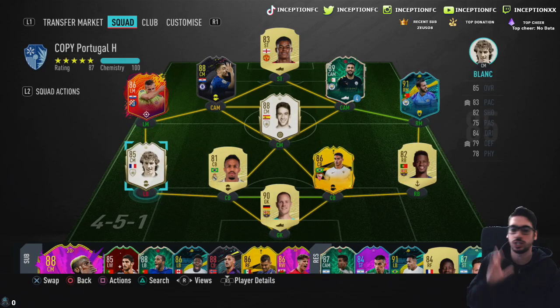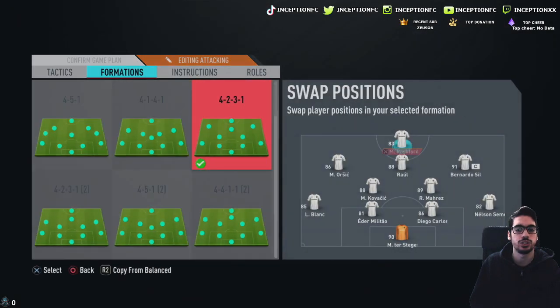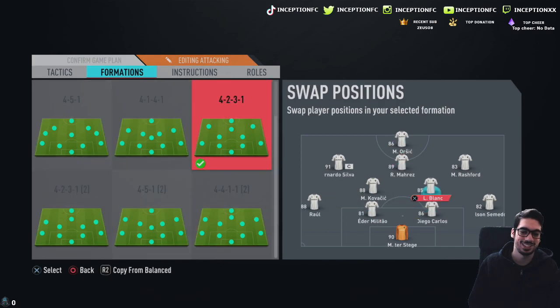To get full chemistry, I just wanted to make sure that I have 100 CAM on Orsic, and then we basically take it from there. The way we're going to be lined up in-game is with the 4-2-3-1: Rashford off to one side, Bernardo Silva to the left, Raul in the middle, and Orsic playing as a striker. Actually, because of the players I currently have in the squad, I might as well use Mahrez in the CAM position. We'll just leave it and use Orsic as a striker.